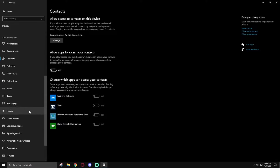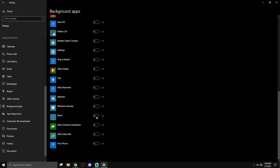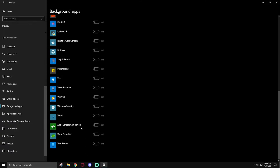One thing to specifically highlight is the Background Apps area. You can generally safely disable all of these including Windows Security, since it'll still run in the background regardless. However, if you want active notifications from Windows Security keep that checked, and if you use Xbox Console Companion and Game Bar keep those checked too — uncheck everything else. This ensures apps aren't doing things in the background without you actively opening them.